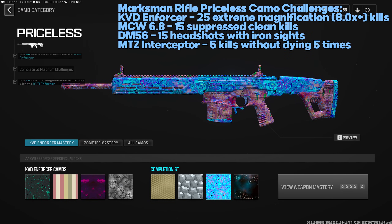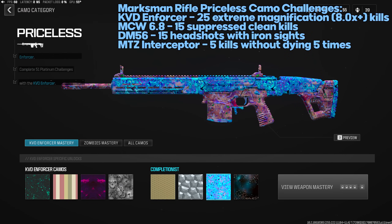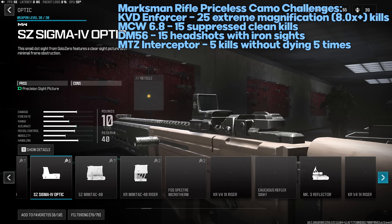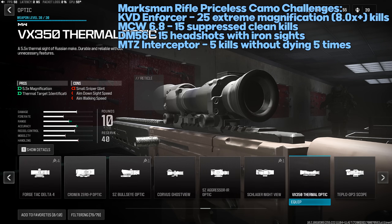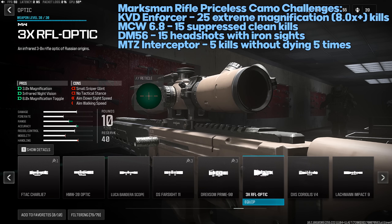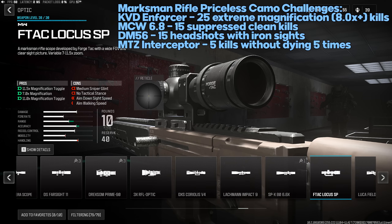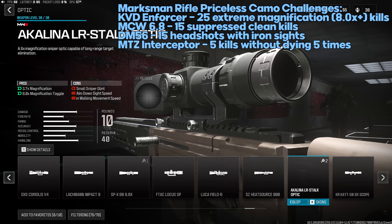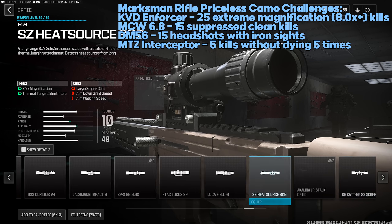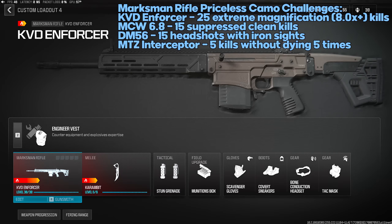Marksman Rifle Priceless challenges: KVD Enforcer — 25 extreme magnification 8x kills. You need an optic with 8x or higher — there are a couple that qualify, just check the pros on the optic to confirm it's 8x or higher. MCW 6.8 — 15 suppressed clean kills; put on a suppressor (conversion kit also available turning it into an AR-style gun). DM56 — 15 headshot kills with iron sights, so remove your optic and work on accuracy.